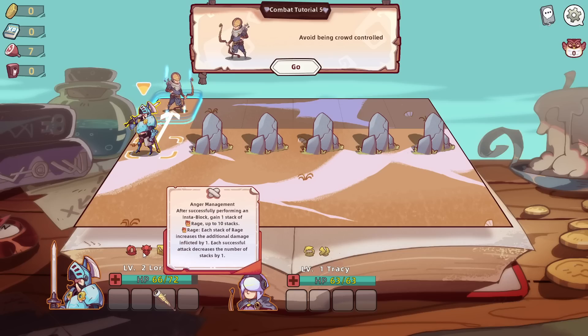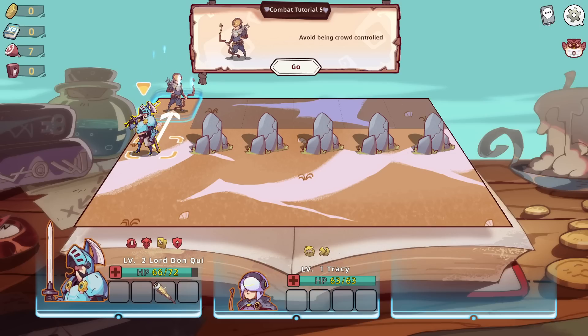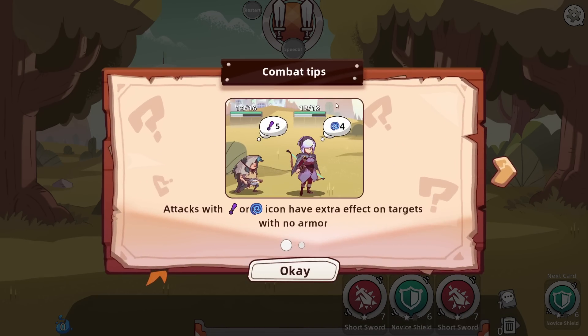And then what are our other passives? Whenever you successfully perform an insta block, gain a stack of rage. Rage increases the damage inflicted by one, and then it goes down. Able to follow up with 2 extra hits after using a red card to attack. I feel like I've missed the combo system as I was trying to learn the basics. I feel like there's something I missed there.